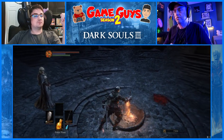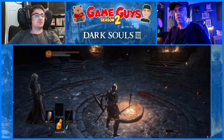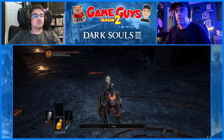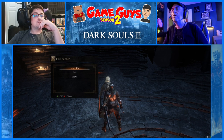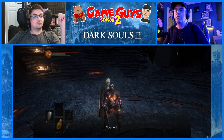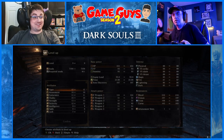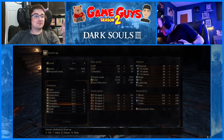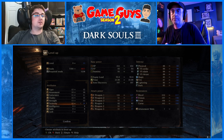Yep. Now we're going to talk to the lady right there. Yeah, we can skip the dialogue. Go to level up. Go to Dexterity and level that up to 16. Now go to Vigor — sorry, Endurance. My bad. Go to Endurance. One point in Endurance. Are you sure it's Endurance? Yes, it's Endurance.